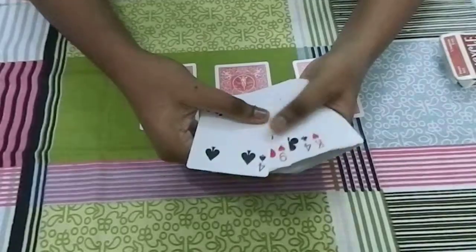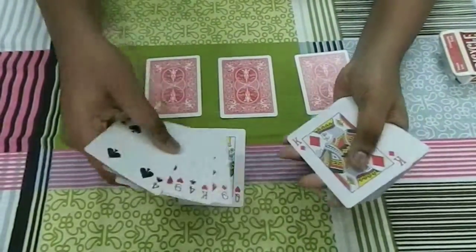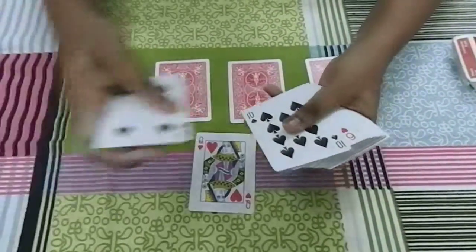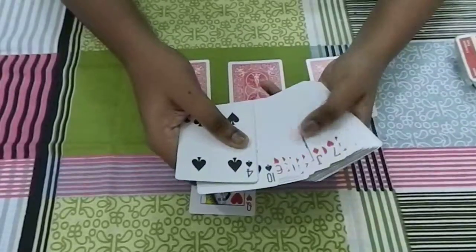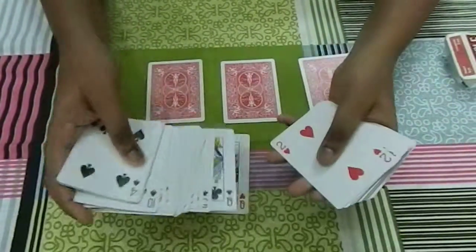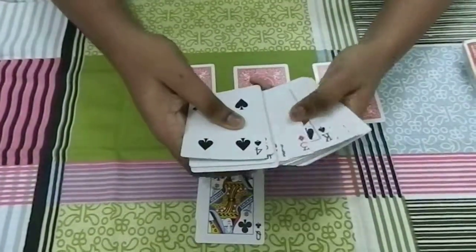I'm gonna spread the deck in my hand and I'm gonna find the queens. At the same time, you will be able to see that the deck is not arranged. There is the first queen. The deck is not arranged as you can see — it is a simple impromptu deck. Here is the second queen, by the way.